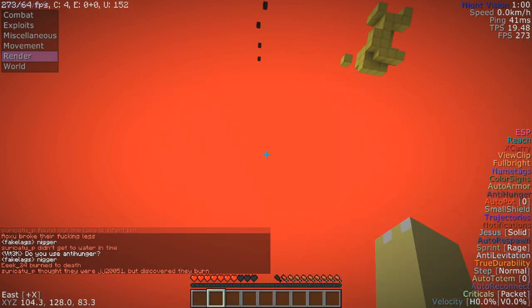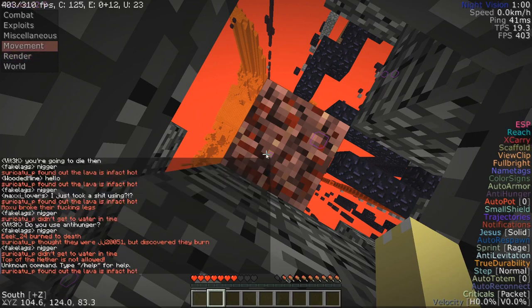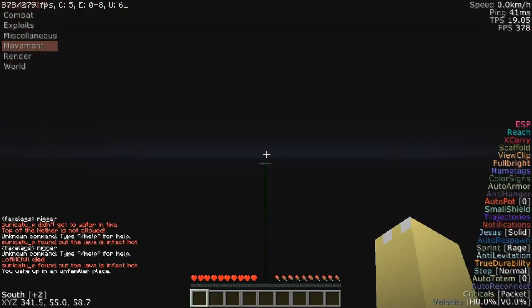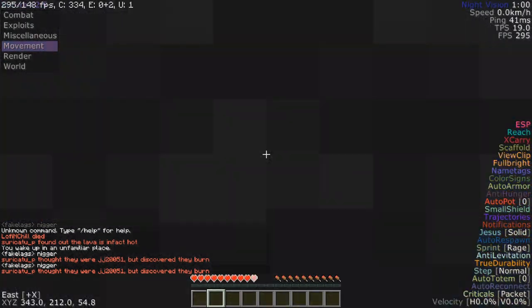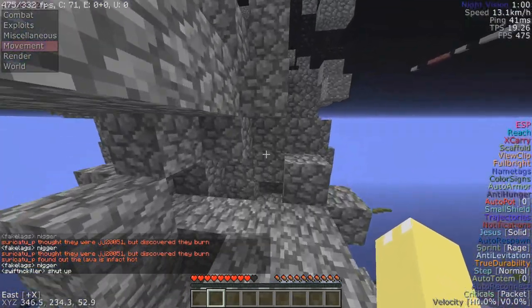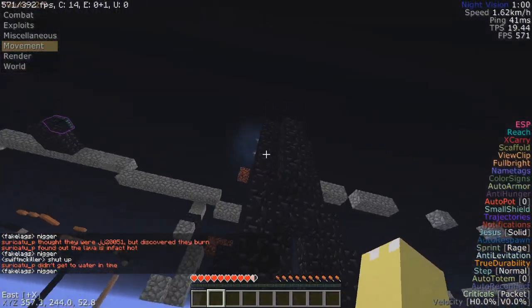There's a lot of ender chests and other stuff, plus this mystery obsidian. We can move around and kill ourselves to save time. This video solely revolves around your brain and using packet fly to your fullest advantage. You just teleport up to the top and lose half a heart each time you teleport.